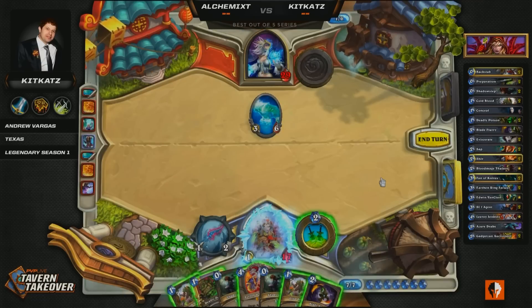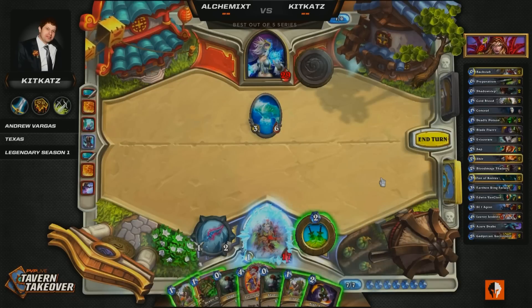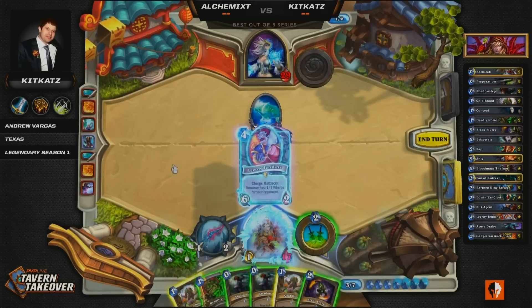What I would like to see here from Kit Kats — he knows he's on the ropes at this point. He knows that Alchemix has drawn a lot of cards and is likely to have a lot of burn spells. I think you drop this Leroy, double Coldblood it, get in for 14 points of damage, Shadow Step it back to your hand, play this Deadly Poison, and then hope to finish the game next turn on the back of this Blade Flurry, clearing out any potential taunts, and then Leroy again. It looks like that's what he's thinking about doing.